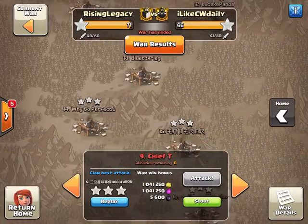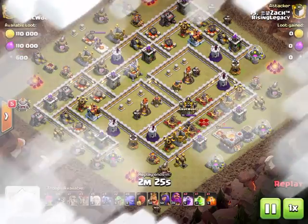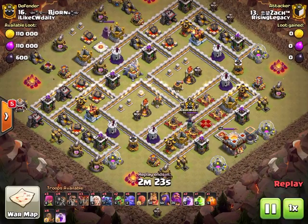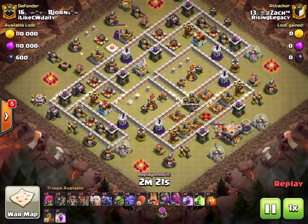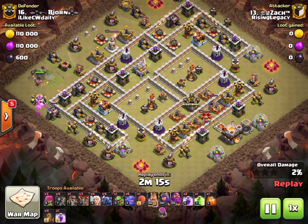Great hit by Hog. Now we've got number 16 - Zach coming in with the pekka smash. This is a base that gave us a little bit of trouble but Zach came in and cleaned it up. It's a really creative attack and you're going to watch what he brings in the slammer.